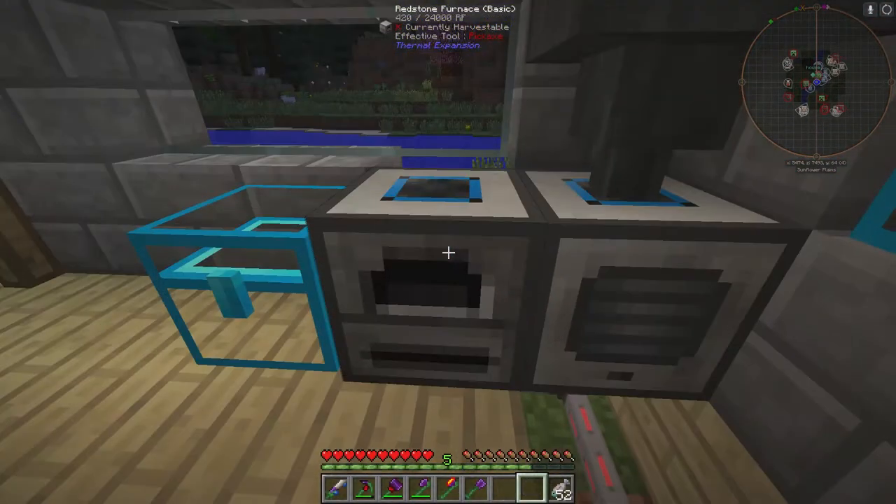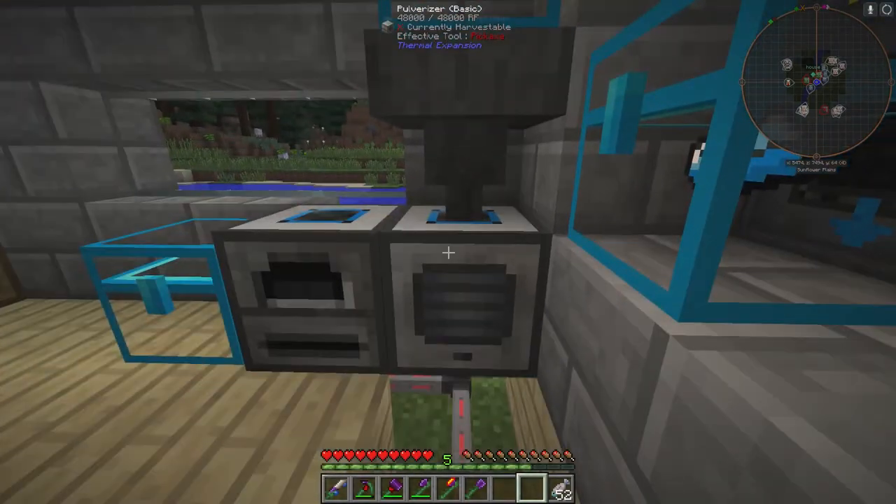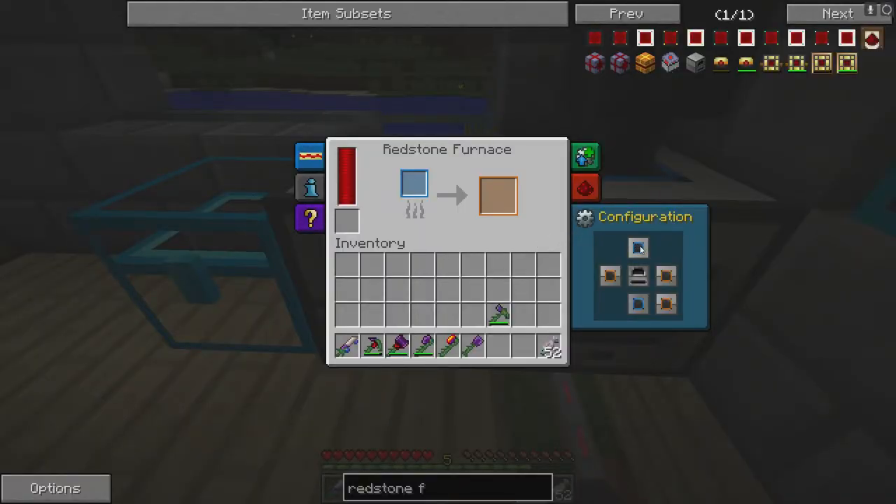We're gonna put the pulverizer underneath the hopper, then the furnace on this side. Right-click to get into it and program it — blue is suck, red is hold, yellow is push out, orange is blow. Top, left, right, bottom, and back. The back is going to be yellow, the left is orange, and then the bottom-right which is the back will be red.